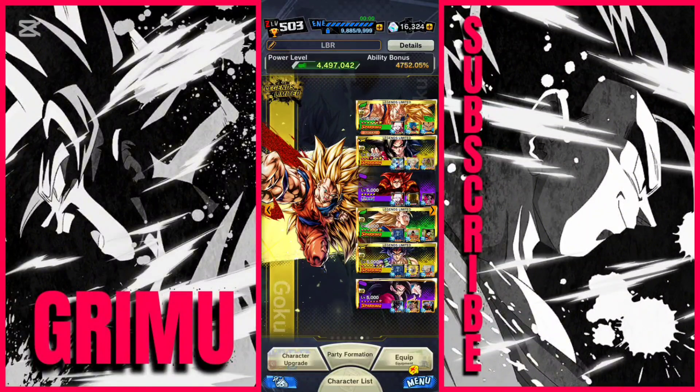On top of that, Super Saiyan 4 Goku isn't the most meta character in the world, so he's gonna be at a pretty big disadvantage against the more meta characters, especially now with Super Saiyan 3 Gotenks being a featured character. But I guess we'll see how well this team can perform, and if we lose all three matches, that's really a testament to the quality and strengths of these characters in the current meta. Let's just jump into the first fight.